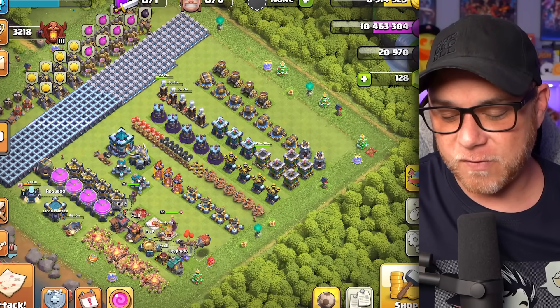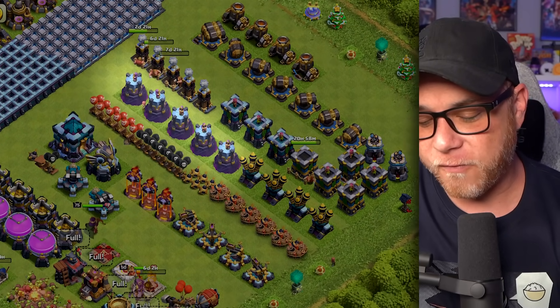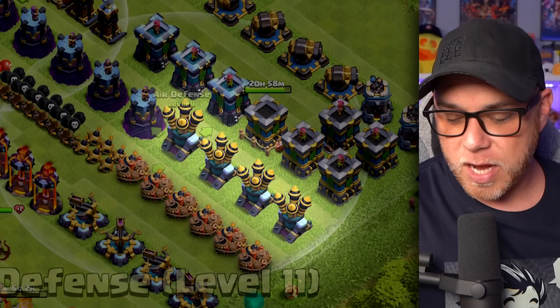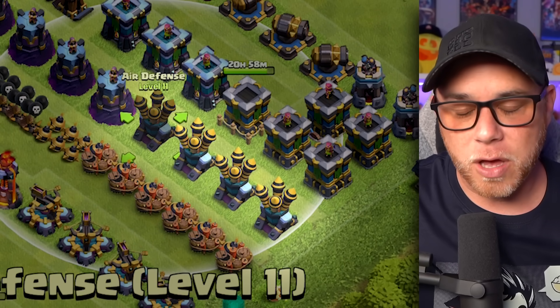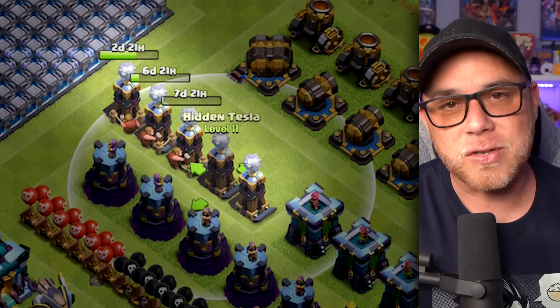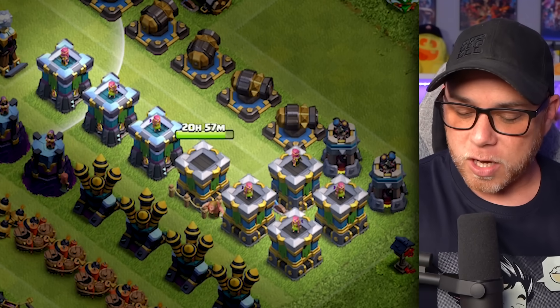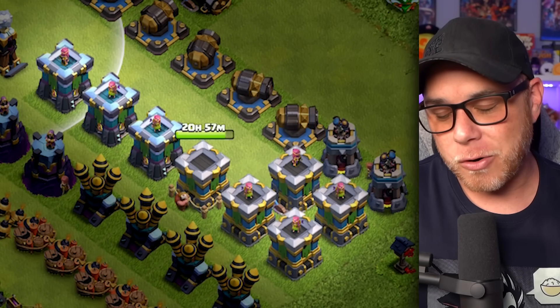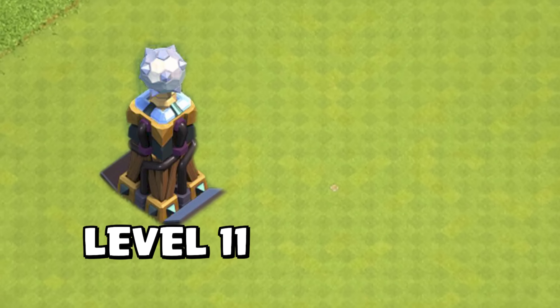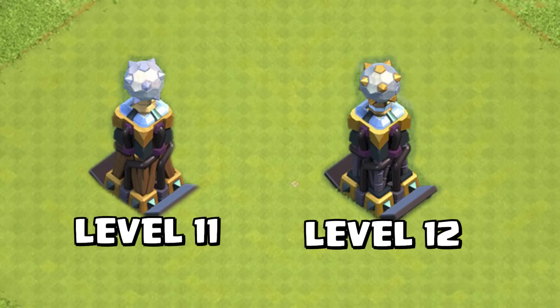Jumping into our defensive upgrades, we did knock out all five of the Wizard Towers for the final time to level 13. And then the air defenses are all now level 11. We worked our way into Hidden Teslas, getting them all upgraded to level 11. And then I started working my way into Archer Towers, upgrading four of those to level 18, before I realized there was one more level on the Hidden Teslas at level 12.